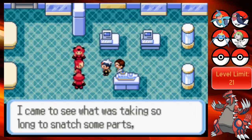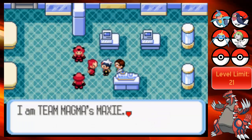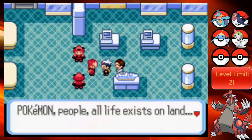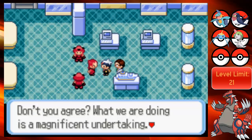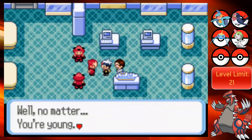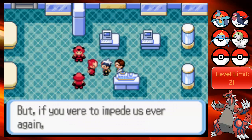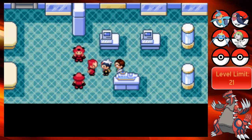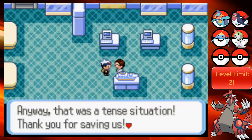'And who are you? I came to see what was taking so long to snatch the parts. And you simps are held up by a mere child?' What the heck is a simp? 'I am Team Magma's Maxie. Why on earth do you feel compelled to mess up Team Magma's plans? Pokemon, people, all life exists on land. That's why Team Magma is trying to expand the world's landmass.' He says I'm too young to understand their noble cause, and warns me never to impede them again. 'You're slick.' Yes, I am slick. Keep that in mind.